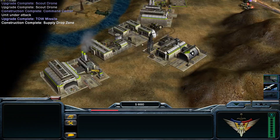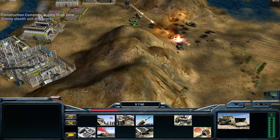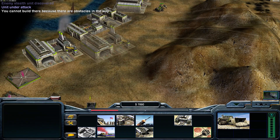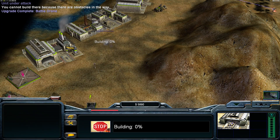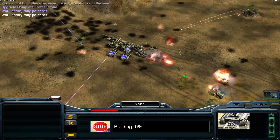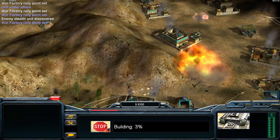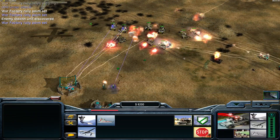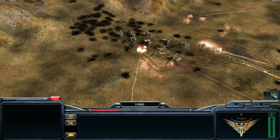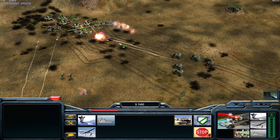Command center is ready — let's destroy the power plant. Let's sell the command center and get another war factory on the way on this spot, so my units can still drive through there. Power plant is destroyed — attacks will now weaken as he cannot build so fast anymore. This will help me a lot. These rocket buggies need to go.